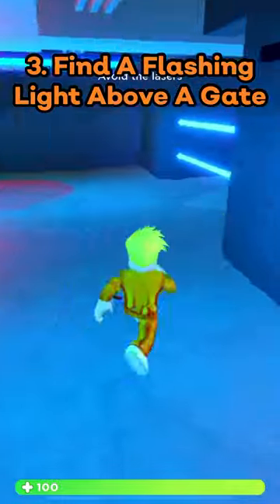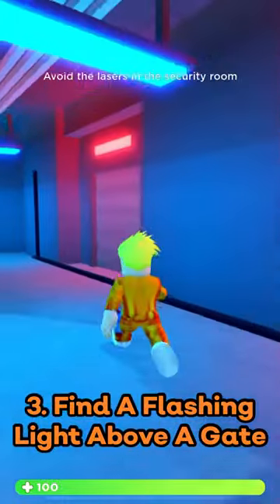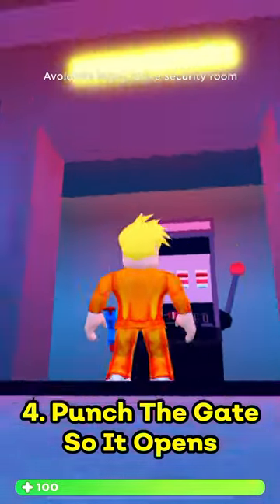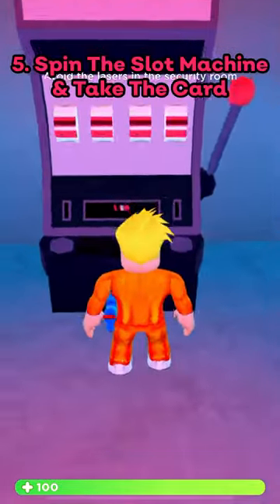Go to the other room if you don't see one. As you can see, this gate is flashing red and green. You want to punch the flashing gate so that the light turns yellow and opens. Then just spin the slot machine and take the card.